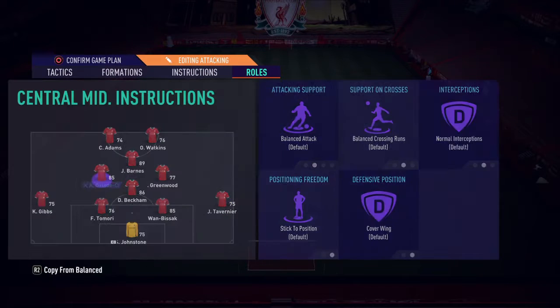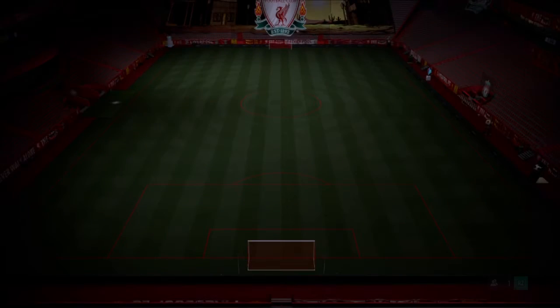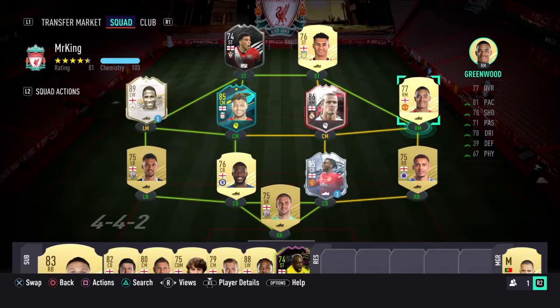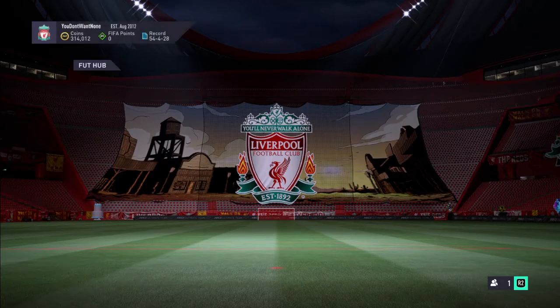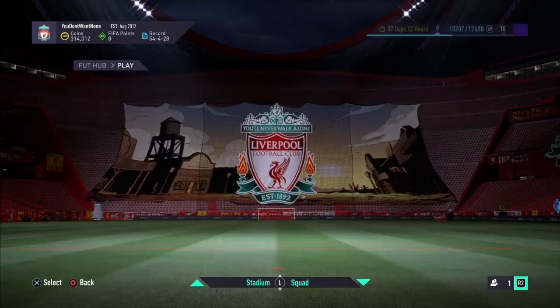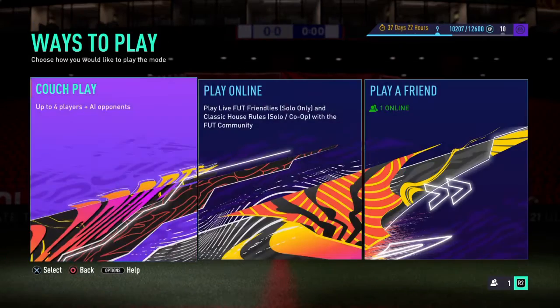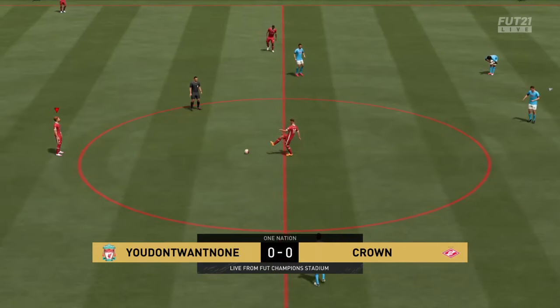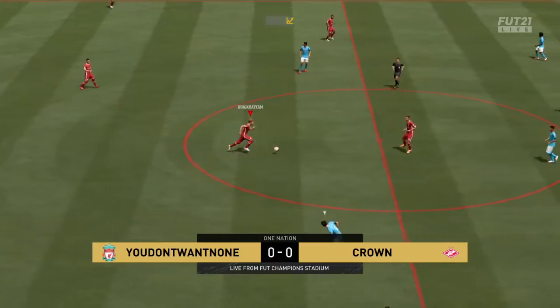Okay so that's the team I'll be using - let's go into a game right now. Let's go to friendlies. This is the team we're going up against. It's not a bad team but my team should beat his team. Let's play.